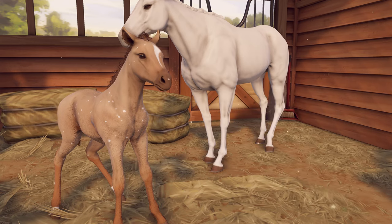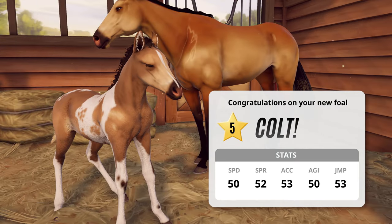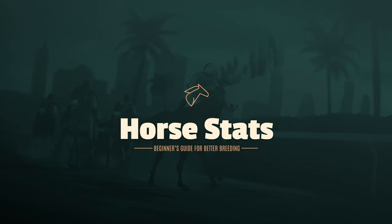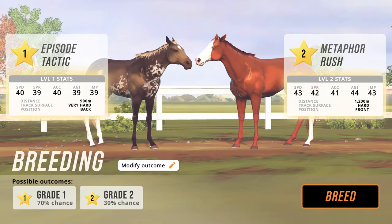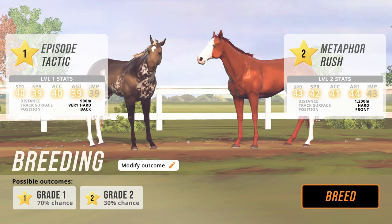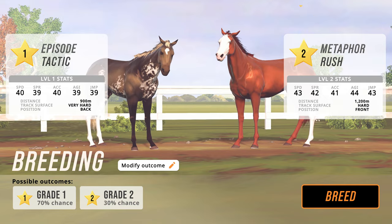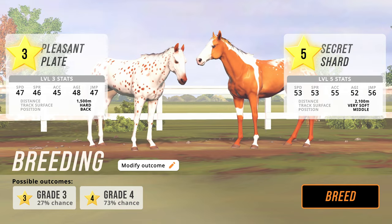Horses with higher grades can be trained to higher levels and have better base stats. Horses have different stats for racing and riding. The higher these numbers the better they'll do in races and cross-country. These stats are also affected by the horse's grade.